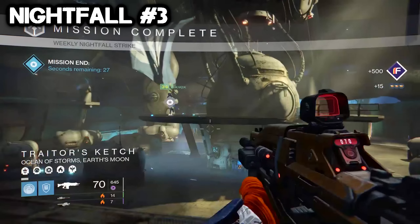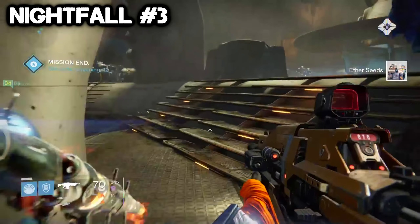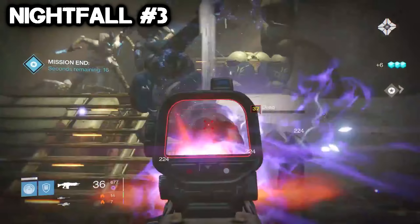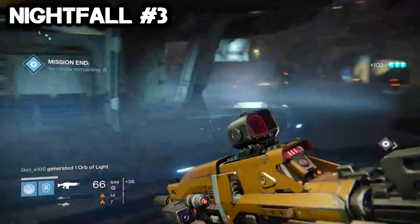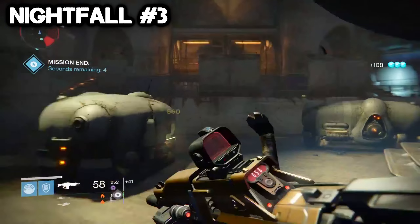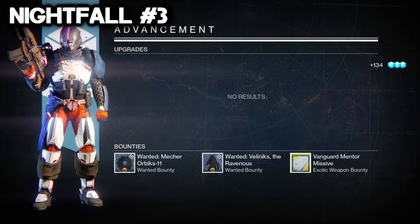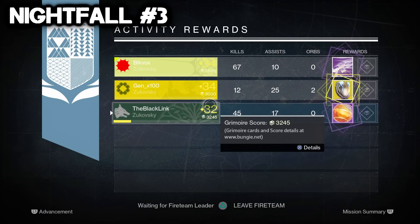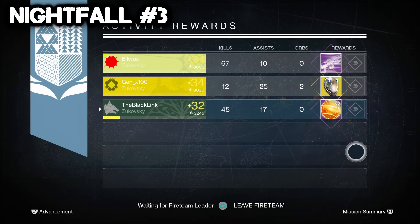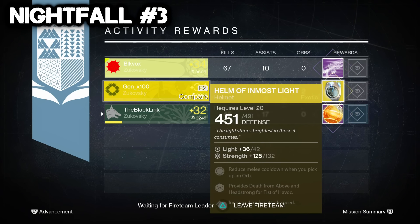And there we go — that man did not last long. I pretty much popped a synth for no real reason. Nightfall run number three completed — I didn't do too bad, 45 kills. John got himself a legendary heavy weapon. Jay got another Helm of Inmost Light with a pretty good stat roll — 132 is only about three points away from the current max for helmets, so that might be a keeper, Jay. And I got myself an etheric light.